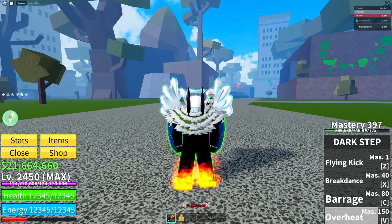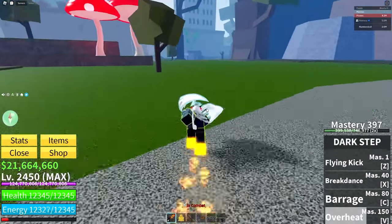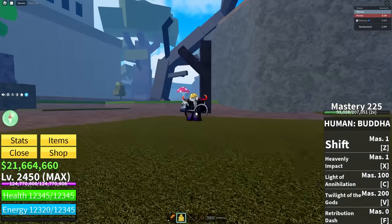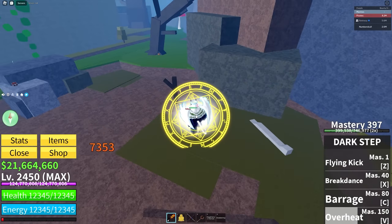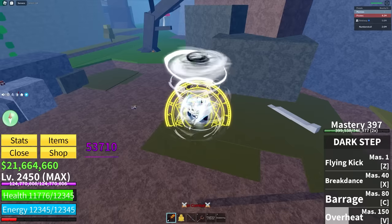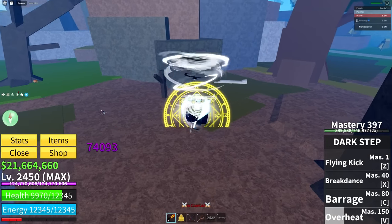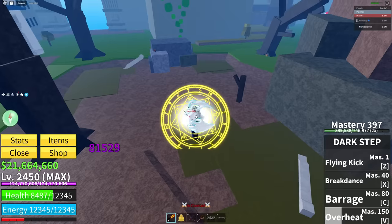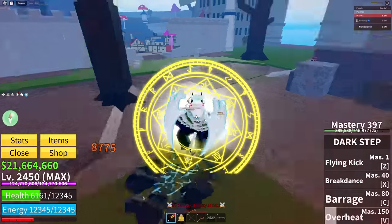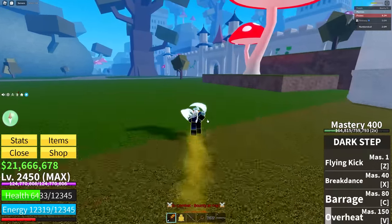We have to go ahead and kill one more boss to get this to Mastery 400 so we can unlock the Death Step fighting style. Milky Way, I need you to come over here and we're going to kill the elephant over here. He's not literally an elephant. Let's go ahead and kill him. Did you just tell me to punch him with my foot? Kick him — that makes more sense. Punching with feet isn't even a thing, bro. Well, now it is. He's almost dead — let's merc him. We should get Mastery 400 after we kill him. There we go, we finally hit Mastery 400.